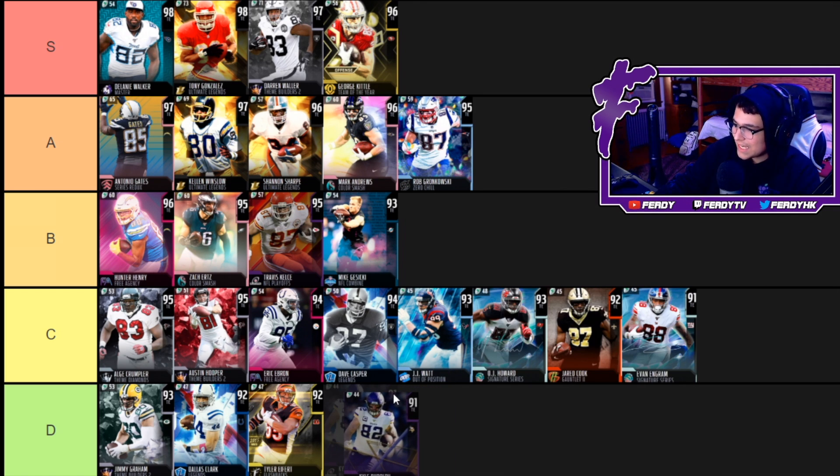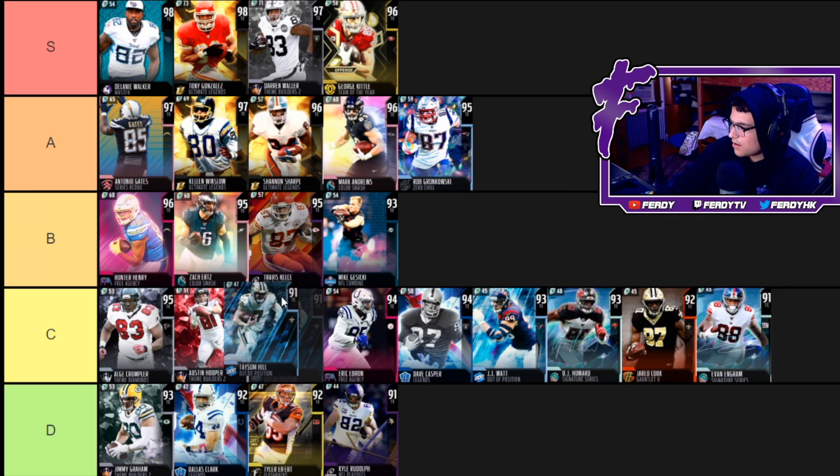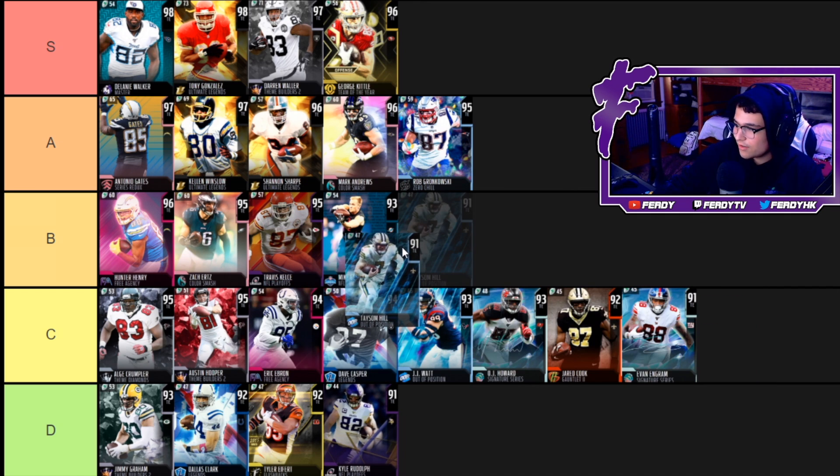Now we got Kyle Rudolph — 78 speed. He can't run block. He has a 96 catch with 87 route running and 89 release, and he's decent after the catch. But with the low speed he can't really do anything — he's not beating anyone — so for that reason he's also a D.